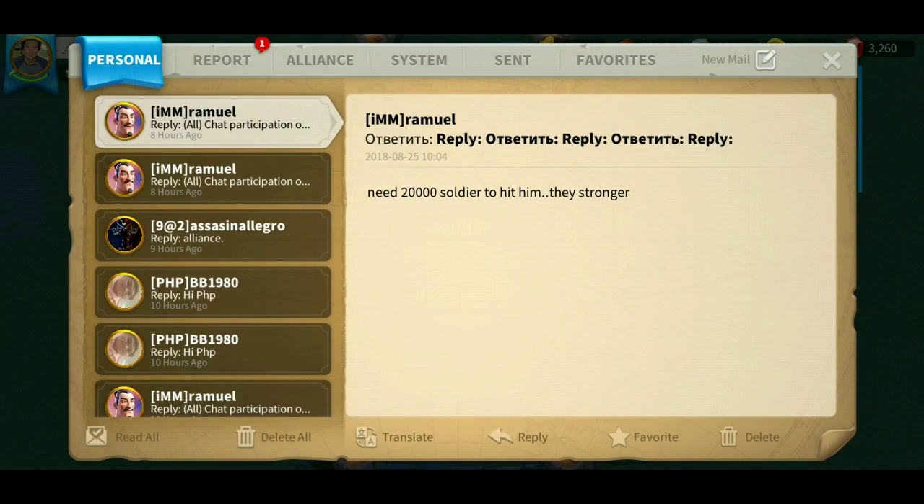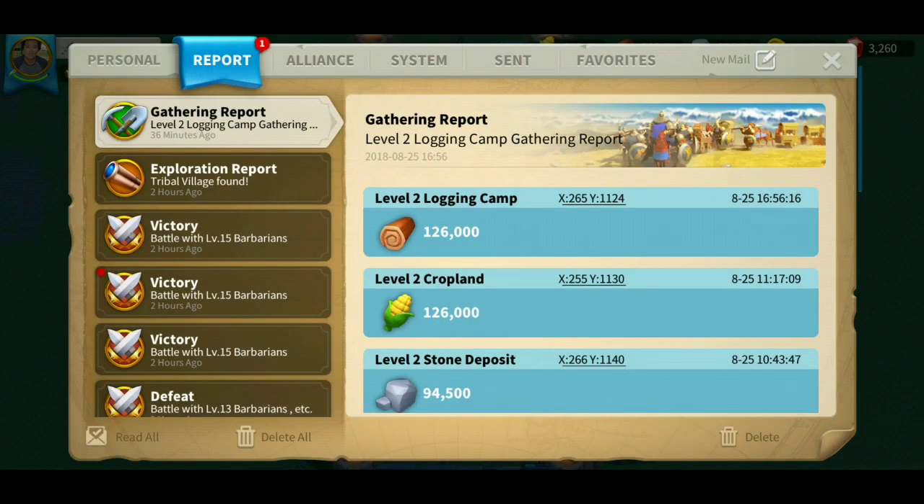Below you can see all the options that you have. You can either read all, delete all, translate — which uses Google Translate — reply, favorite, and delete. Now let's go to the Report tab.